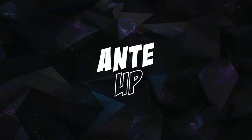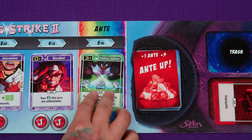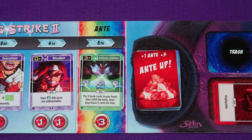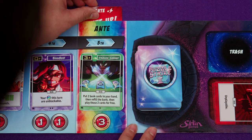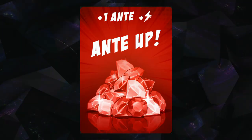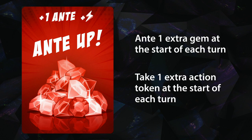As you play the game and buy cards out of the bank, eventually an anti-up card will come up. Just take it and place it above the anti slot on the board. The anti-up card does two things: it adds plus one to the anti, so at the beginning of every turn you'll add one extra gem to your gem pile, and it also adds one extra action, so at the beginning of your action phase you'll take an extra action token.